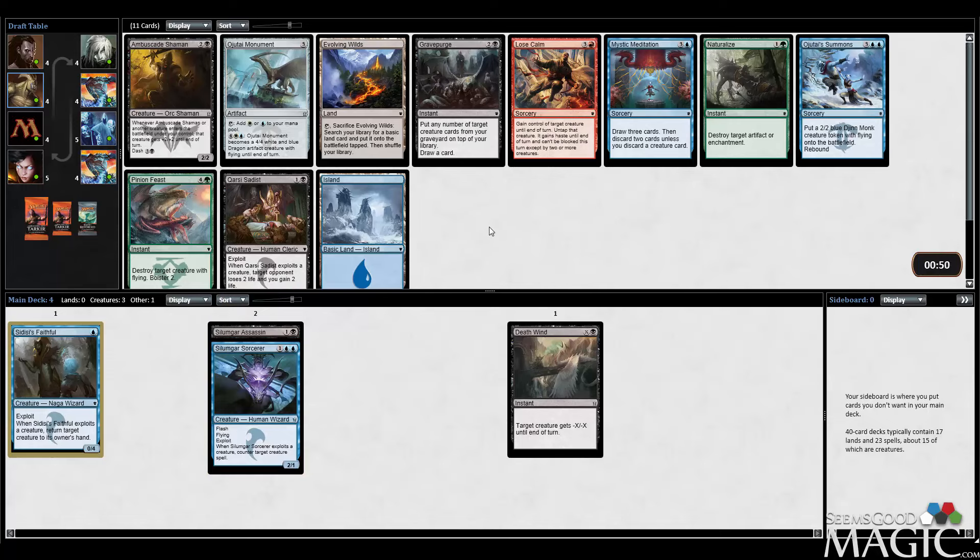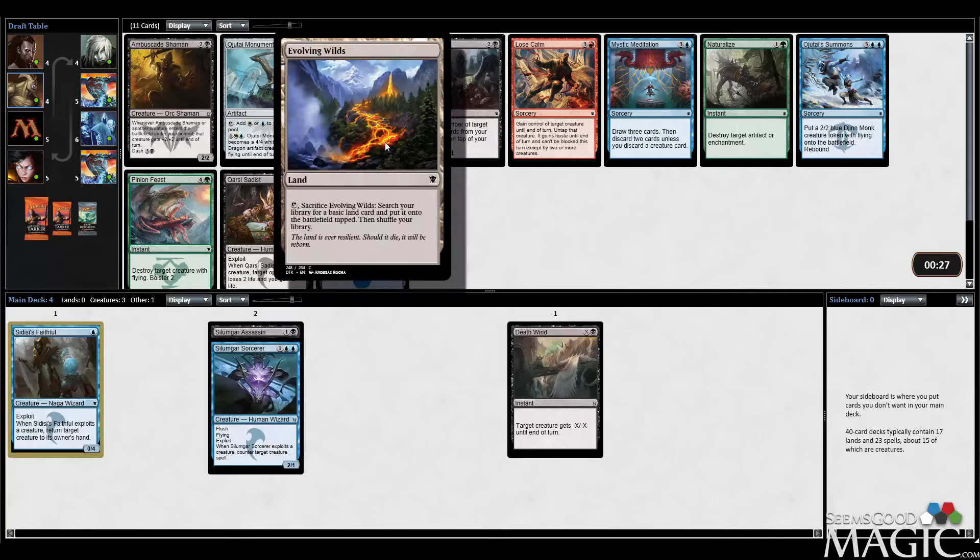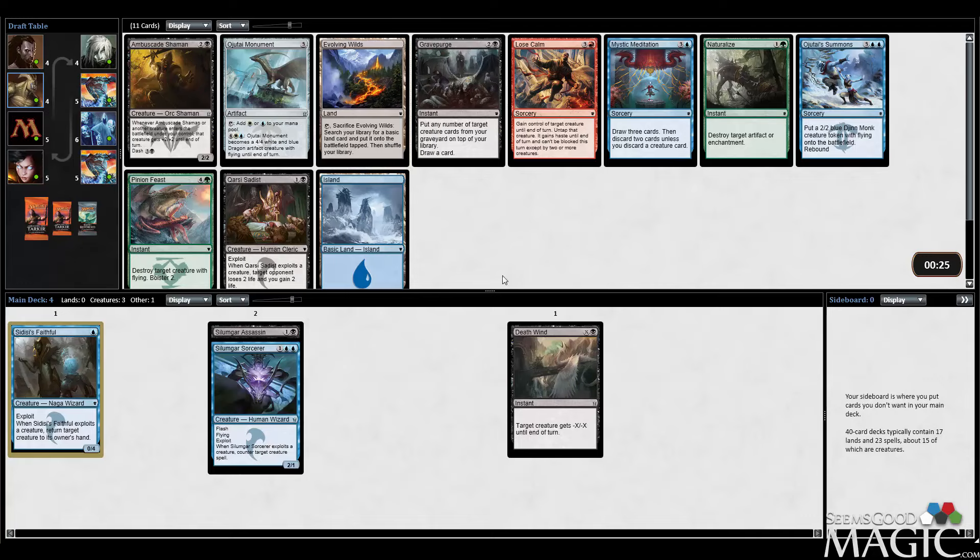Here I just want to take Ojitai's Summons. There is an Ambush Gate Shaman but this really isn't a deck for it. Grave Purge and Sadist aren't that exciting. There is an Evolving Wilds too, which would be an okay pick — it really helps to splash. It looks like I'm likely going to end up just playing blue-black, but taking an Evolving Wilds means I can play it regardless of whether I end up in three colors. But Ojitai's Summons is certainly strong enough to pick over Evolving Wilds here.